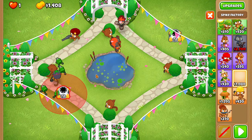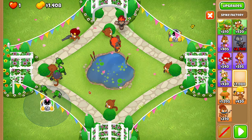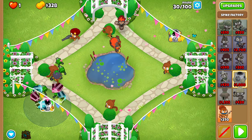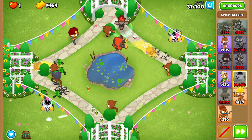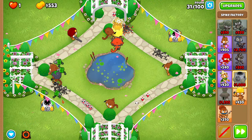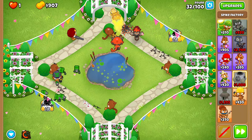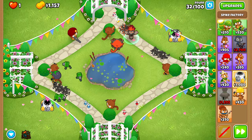Before round thirty-one, place a spike factory right over here, in such a way so that the range goes through the middle of the track below your engineer. If you place it too far to the left, the spikes will get used by bloons going from left to right, which can be a big issue. You also don't want it too far to the right, because then the spike factory won't be used for cleanup — it'll be used for damage, and we don't really want that. Also, you should probably use Brambles at the start of thirty-one.